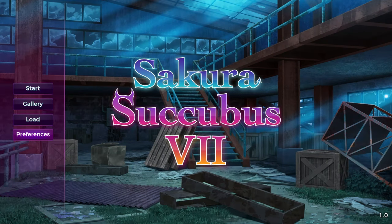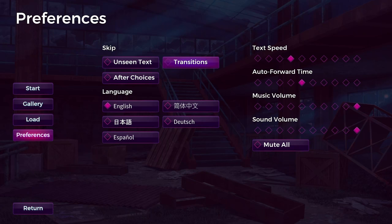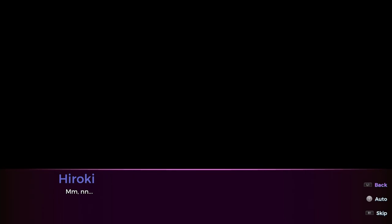So first things first, go ahead and head into Preferences, set everything to Skip, and turn Text Speed and Auto Forward Time to Max. This is what lets you get the platinum in about a minute or so. Then start the game.